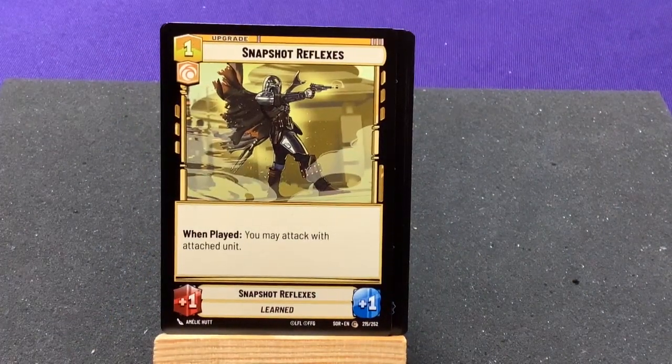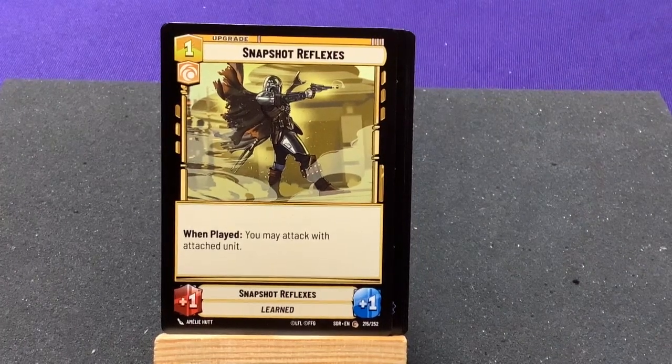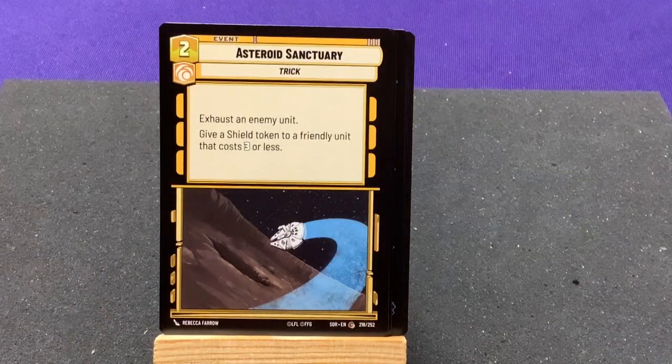Snapshot Reflexes — when played, you may attack with the attached unit. Pay one and basically they gain the same thing as an experience token — they just get to attack. Asteroid Sanctuary — exhausting an enemy unit, give a shield token to a friendly unit that costs 3 or less.